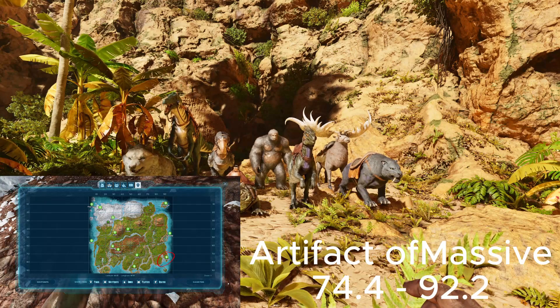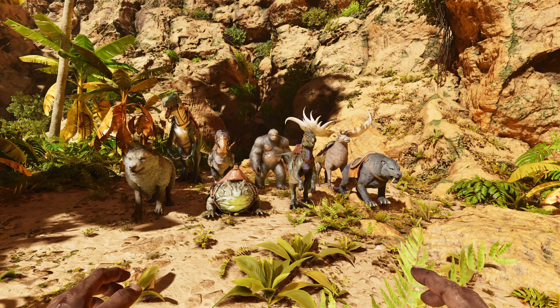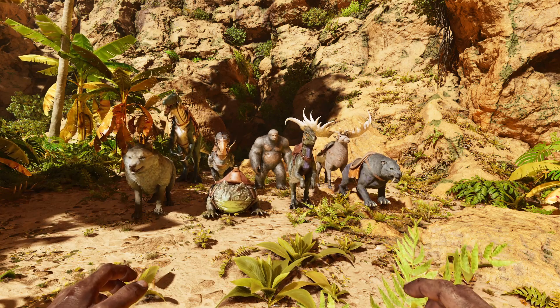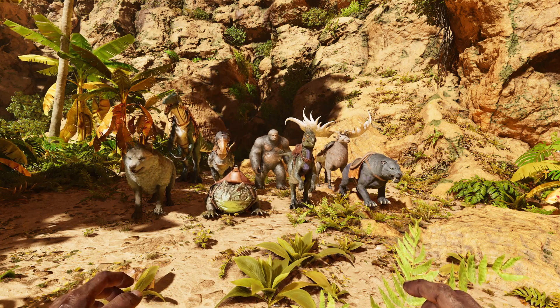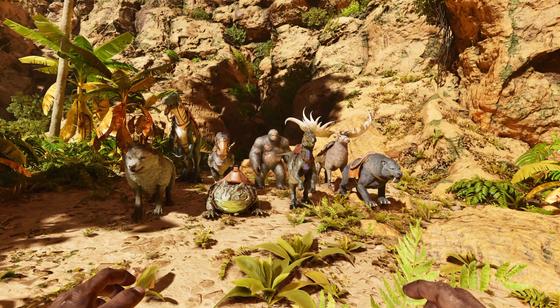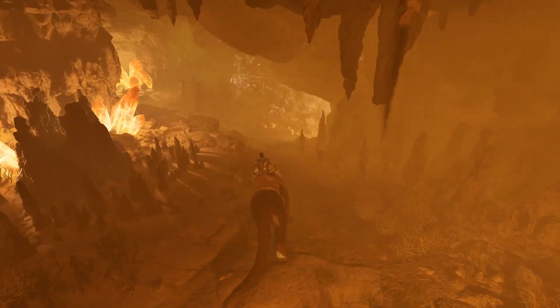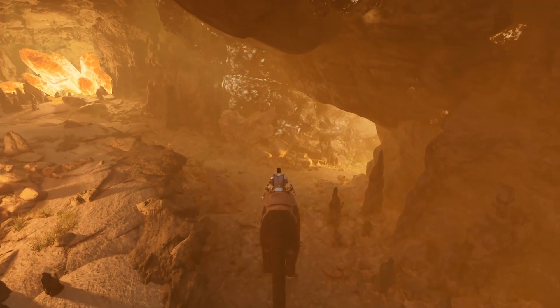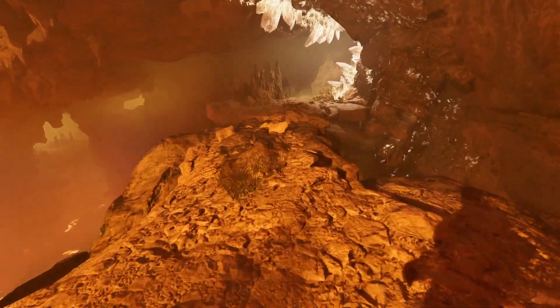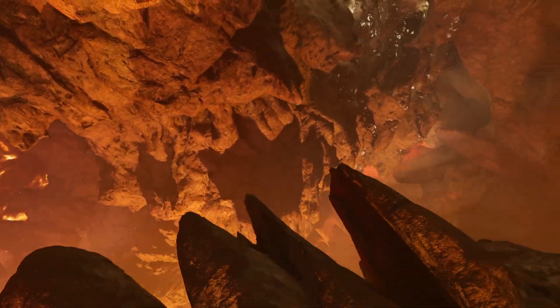There's the Lava Cave, the Artifact of the Massive. For this you're going to want a tame that can jump. The tames that can fit in the cave and can jump are: Baryonyx, Terrorbird, Gigantopithecus, Megaloceros, Sabertooth, Raptor, Beelzebufo, and the Direwolf. The Thylacoleo does work, but once again you have to raise it inside the cave as it will not fit past the entrance. Right up here is the reason why you need a tame that can jump — failure to do so will put you in that lava, and that does not look fun.